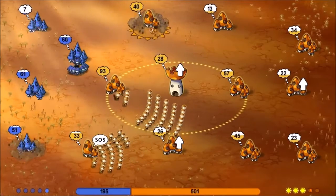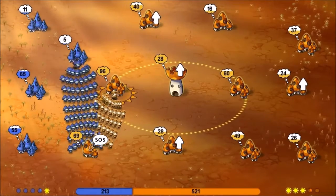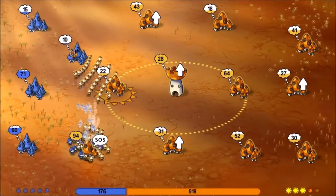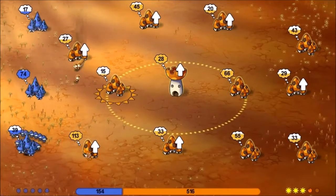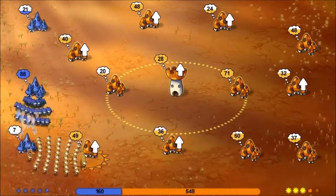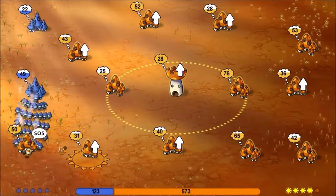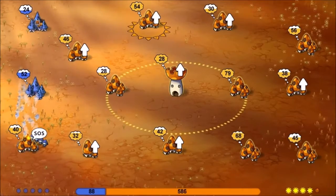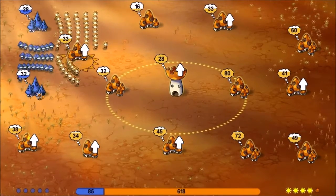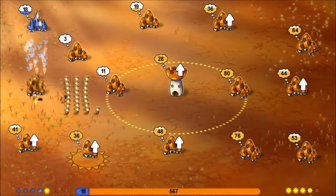Now this one on the very top left looks wide open. He's attacking me here — let's go ahead and send some reinforcements down. And then we'll send some up his way. There we go. And now he's moving out of that one, so I'm just going to take that. Let's go after this one, and then we'll go after this one, because he left that undefended.